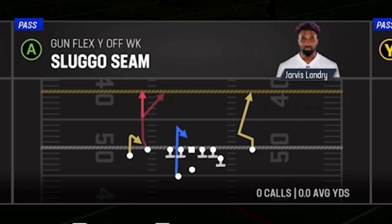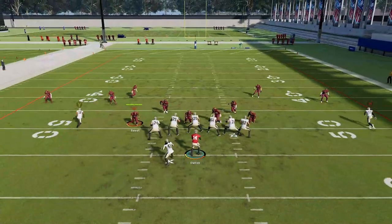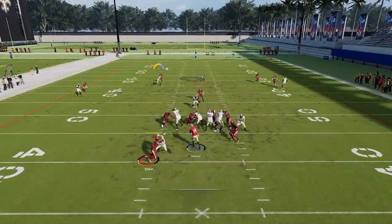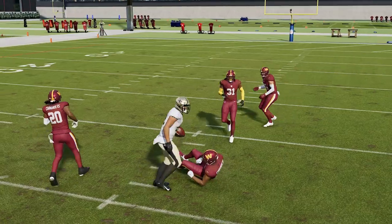The next play can be found in the Saints playbook, this time out of the Gun Flex Y Off Week, and the play itself is called the Sluggo Seam. I will once again be focusing on the option route, so make sure you have your best or fastest receiver in the slot position. The sluggo route is something I went over in a previous glitch routes video that will beat man cover one not in press, but the option route will cut across its man defender and get open as well, so you really have two routes here that can win against off-man coverages.